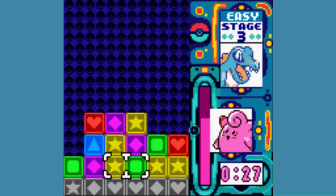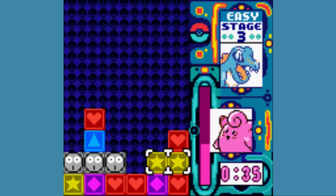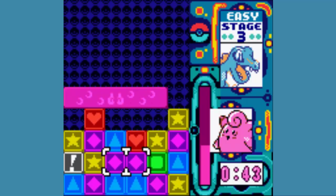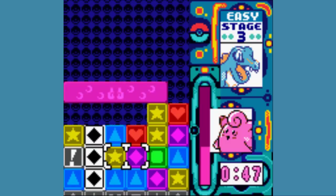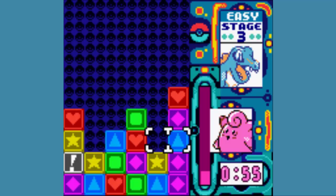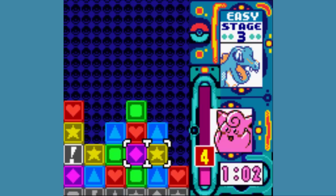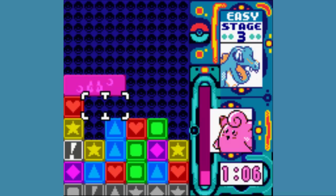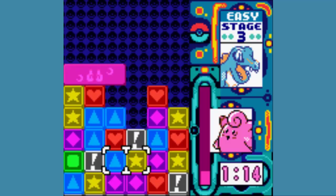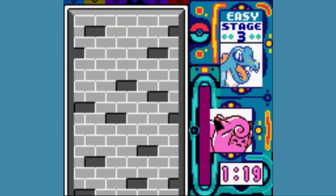Blocks. Double combo. No way to do that unless I get rid of all those blocks. Oh yeah — no matter what you line up, as long as you line these three up, you can launch your ultimate attack which will do major damage. It's always good to get those lined up.